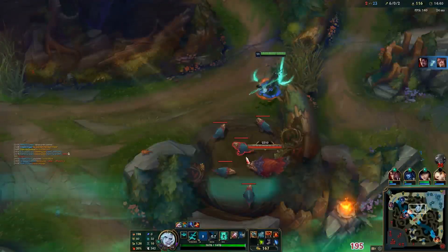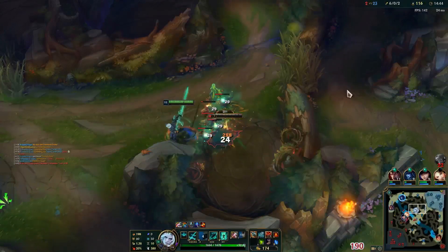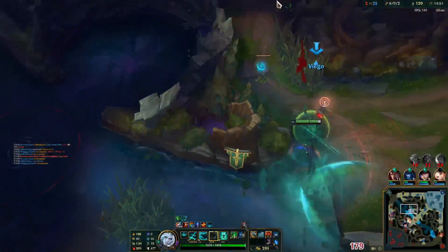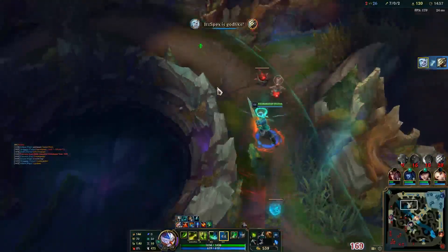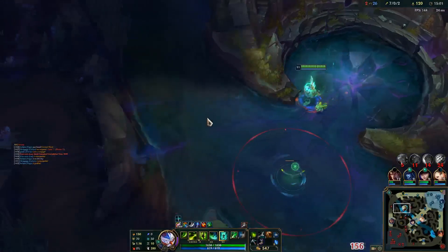Yone did not manage to get that kill. Oh — Yone's behind us, hello brother. We'll quickly kill Yone, jump over this wall, and move towards his blue buff.